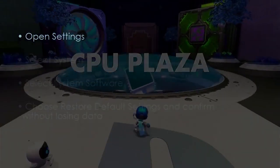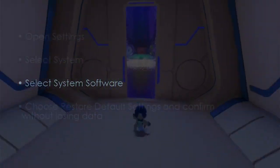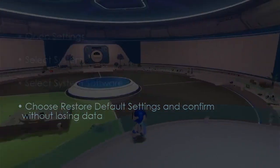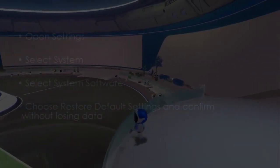The following step involves rebuilding the database. Open Settings and select System, then select System Software. Choose Restore Default Settings and confirm without losing data. You are good to go — that's it.